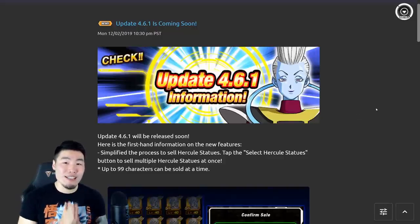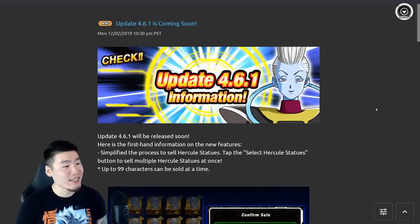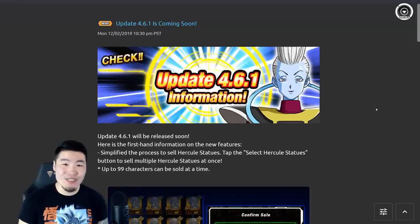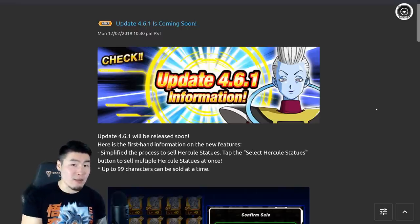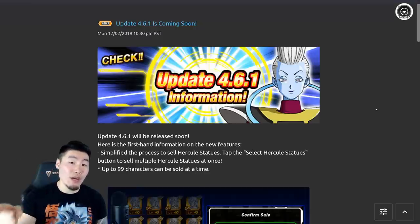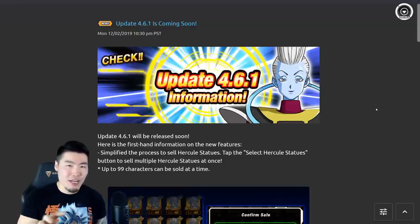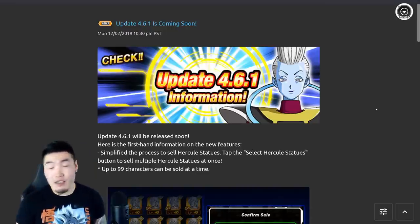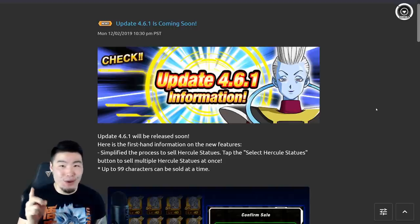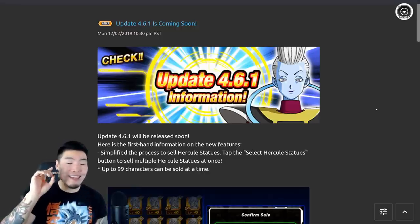Those are all the new animations we currently know about. Update 4.6.1 is officially coming to global, bringing these new animations as well as a few other pretty useful quality-of-life updates. Get hyped for those new animations - possibly also a mini celebration for that too, since the last time global got new animations we had a special summoning animation banner with some tickets. Maybe they'll do that again, maybe not - either way, update 4.6.1 is a big one.